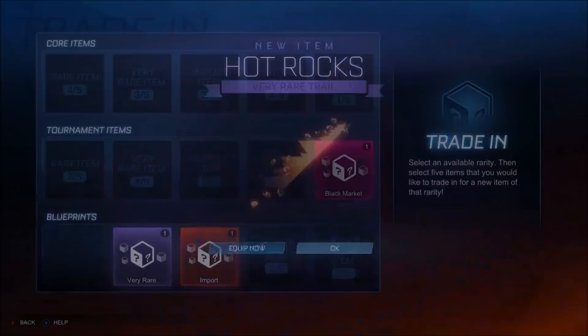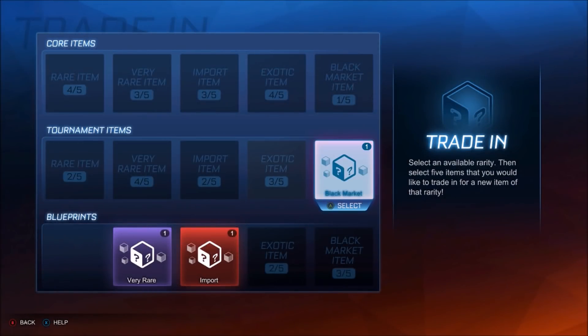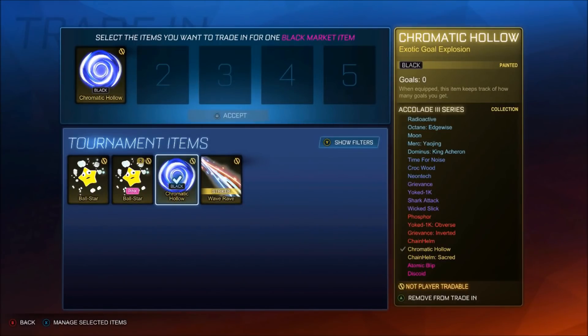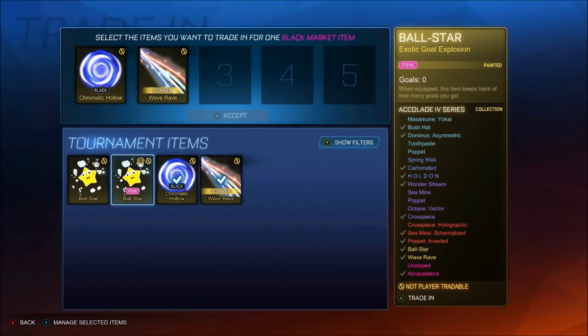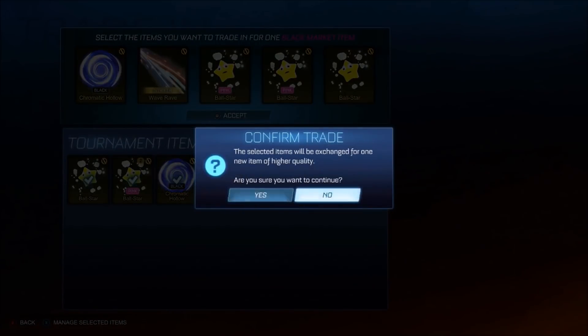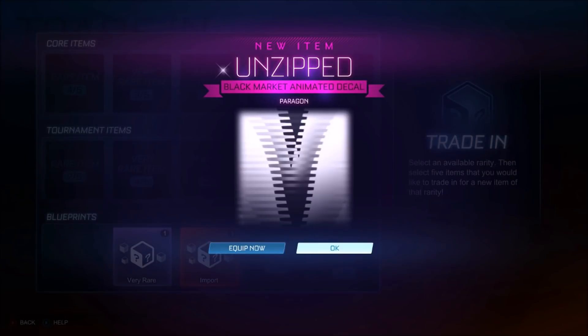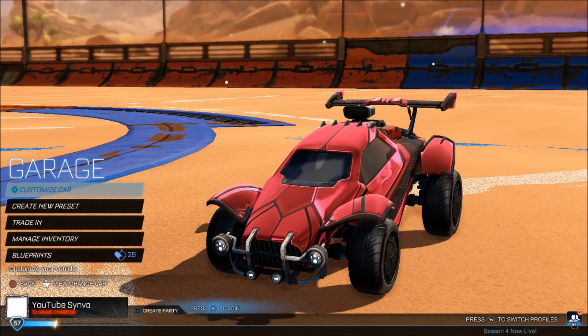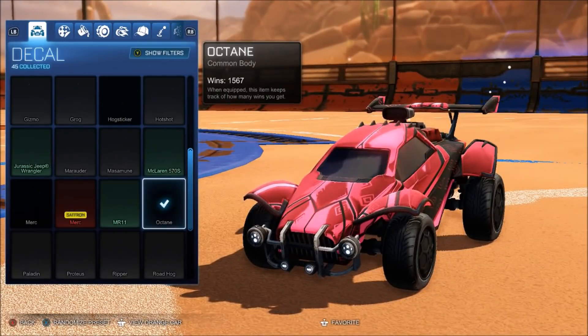Moving on to the black market — he doesn't care about items in this game, so we're going to trade up all of these. We've got a black Chromatic Holo, Wave Rave, and also two Bits. We've already got a pink Ball Star previously but then a regular one. We just want to see paint — three, two, one — paint, that's all we want to see. Oh my god. Well, this video. My luck has been awful. Synvo, I'm sorry mate, but that has been absolutely dreadful. We get a regular right there — regular Unzipped.